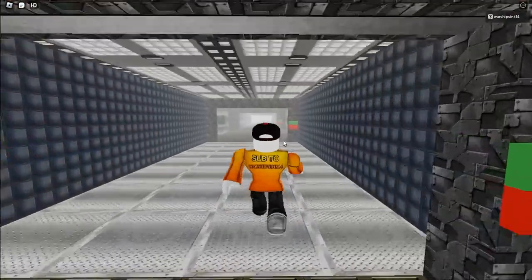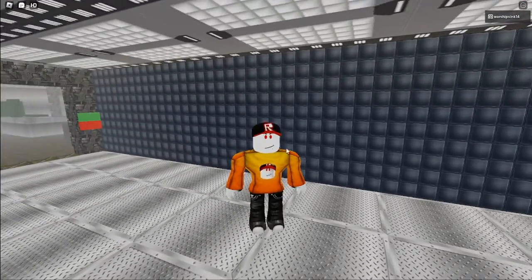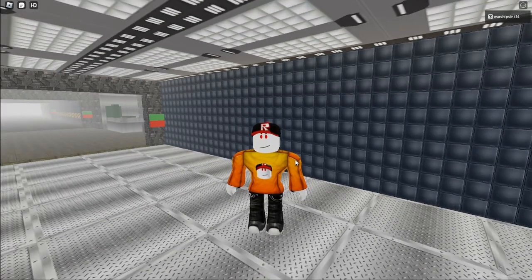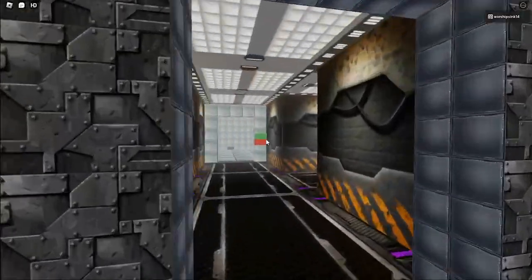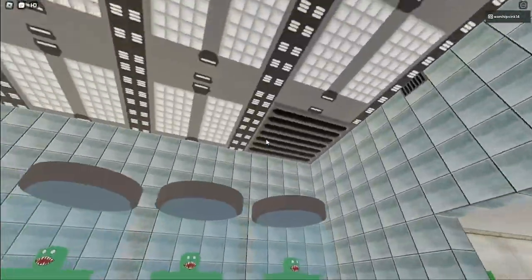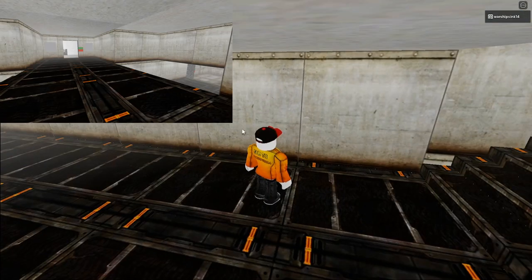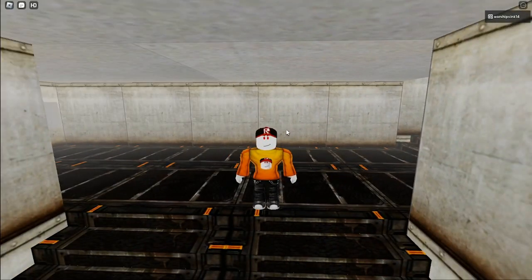We'll start off by opening this door and walking. As you can see, if you're a normal Area 51 player, you know there's a door here that goes to an elevator that goes down to the bunker slash sewer. And there isn't one here because this is before the sewer update. So we're going to have to walk all the way down to the rake area, and there's no killers or anything because this is an old version.